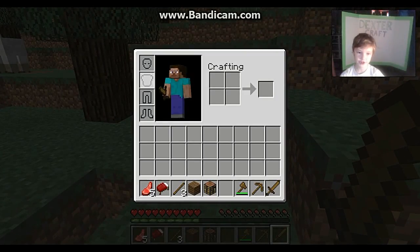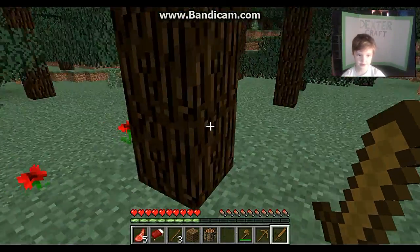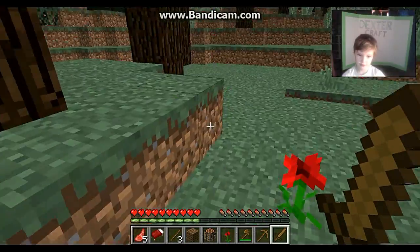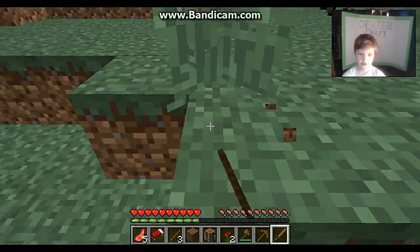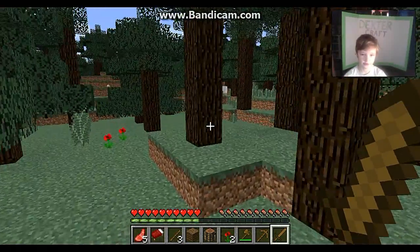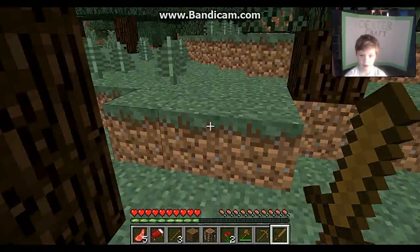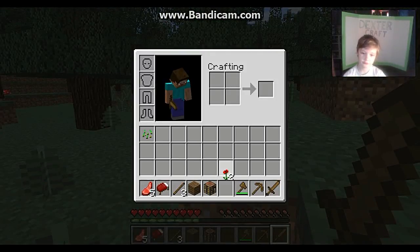This is where you put armor on, right here. And there's also flowers in this game. Let's mine some up and collect some. When you break them, you have a chance of getting seeds. Got seeds and some more different flowers. And when you do this, you get some red dye.